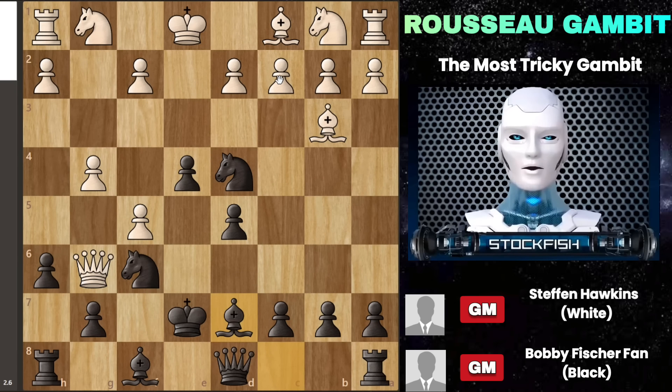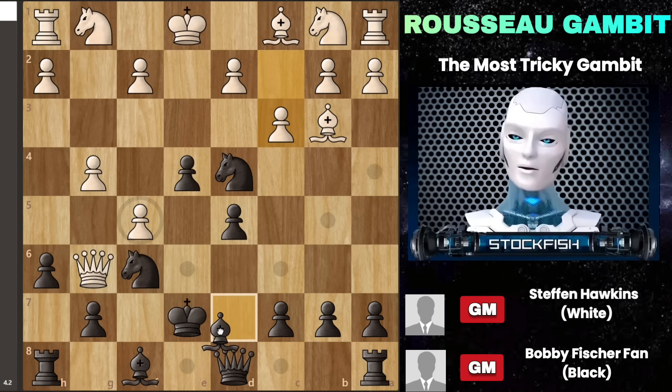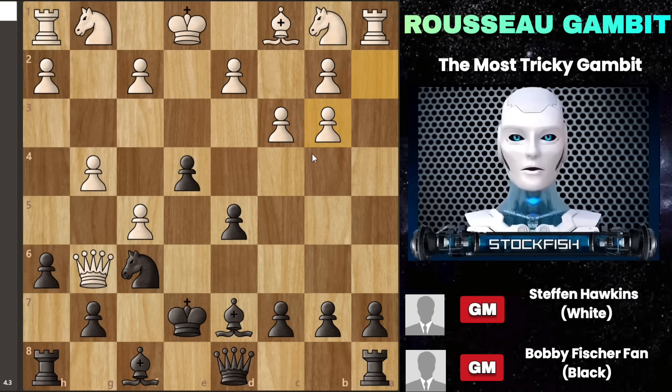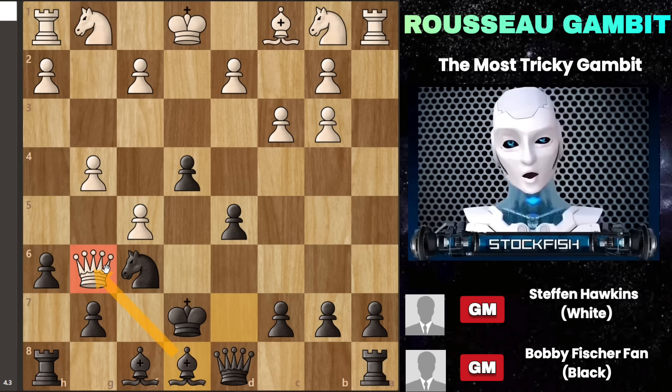So if white plays any move — say pawn to c3 or something else — your strategy is to quietly move your bishop to e8. This move is a silent threat because it puts the white queen on g6 in a position where it can be captured. You might have the chance to make this bishop move immediately, but if you want to safeguard your knight, you can exchange it on b3 first. After this exchange, when you move your bishop to e8, the white queen gets trapped, leading you to victory.